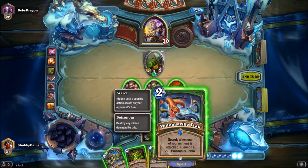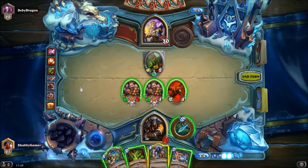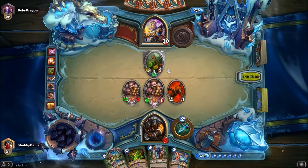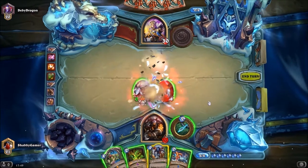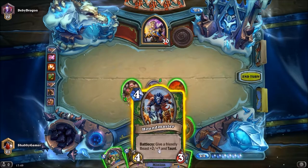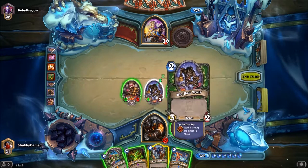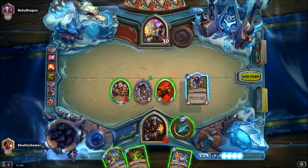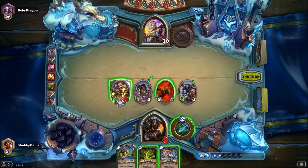I've got two secrets now. That's a good secret — whenever one of your minions has attacked someone, summon a 2/3 poisonous cobra. I like that. First of all I need to get rid of this. Oh, a nice card — give a friendly beast +2/+2. These do count as beasts, okay. I can pick which one as well — let's give that beast the +2/+2 and let's go.